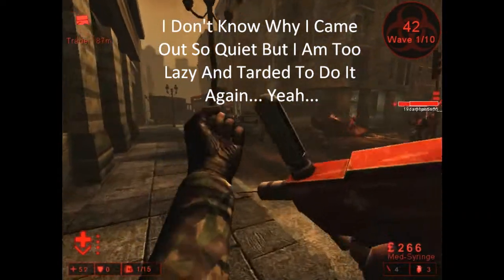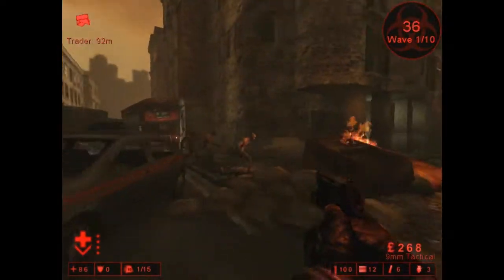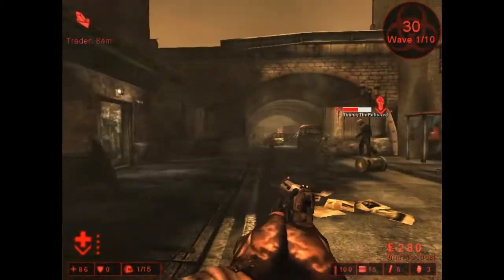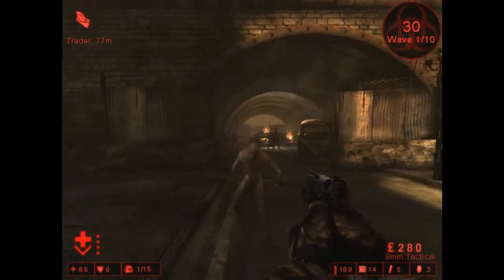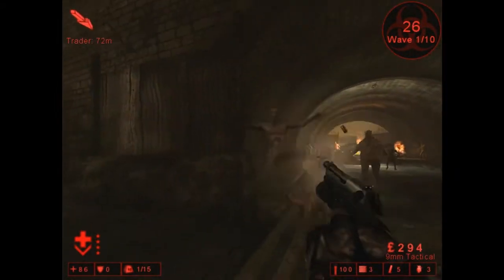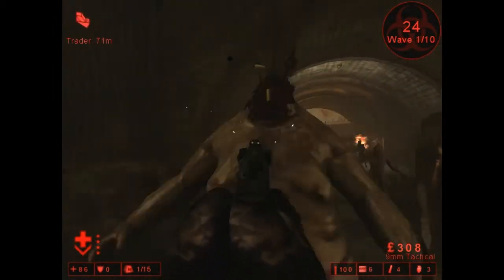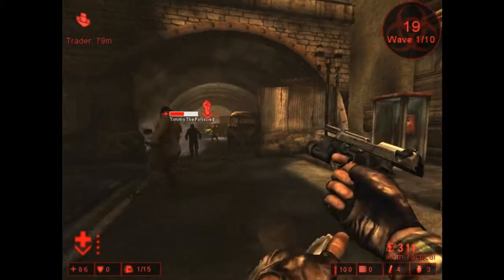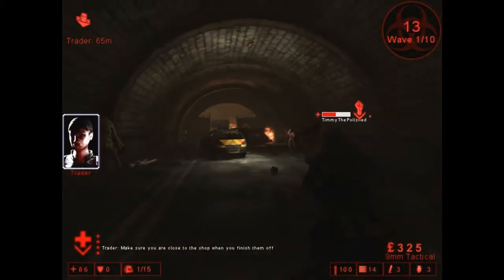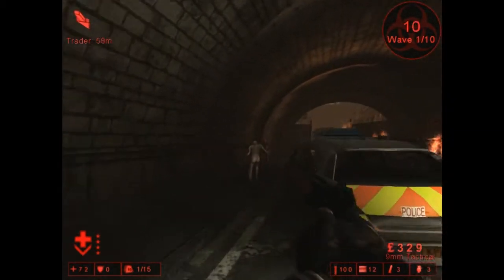Alright, hi guys. Just quickly doing a Killing Floor little tips and tricks for the medic class, and basically general stuff. Now, I haven't actually been playing this game very long, so I'm definitely not as good as some people. But I decided that since this is basically the same rules as every other zombie game, but there are little tips and tricks I've learned, I may as well do a little tutorial. I'm just going to be commenting on why I do stuff.